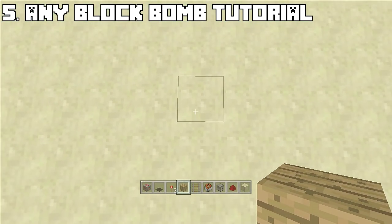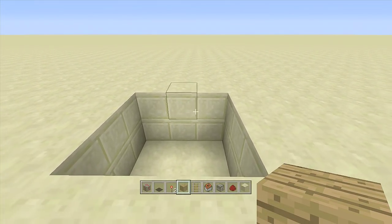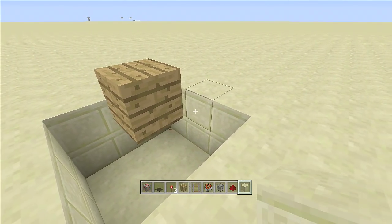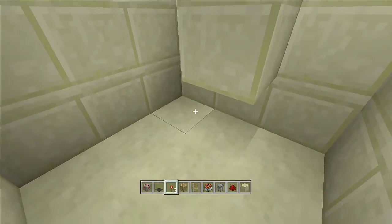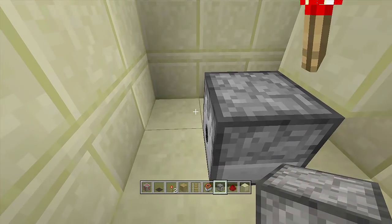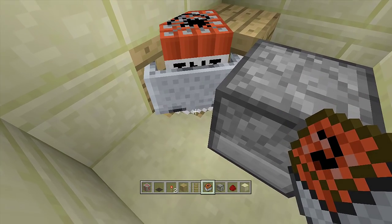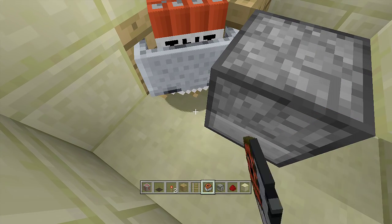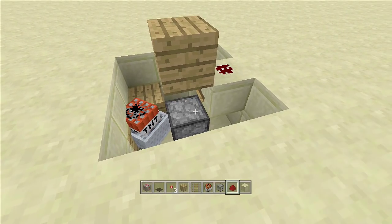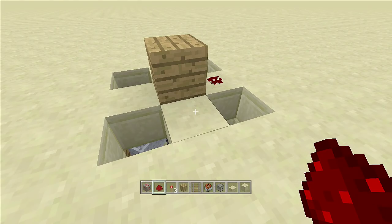Last but not least is the any block bomb. Dig out a three-by-three area — this is exactly the same as the landmine but one block above the floor. Come to the middle and place any block you want. Use your flooring block of choice since this is where the redstone torch goes — place the redstone torch and burn it out. Right underneath the torch place the dispenser, then in front of the dispenser place three rails, break the two outer rails, place two blocks, add your minecarts with TNT, and break the rail. Do not put your flint and steel in yet — place your blocks all the way around the torch first.